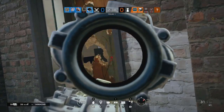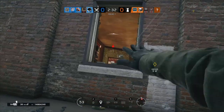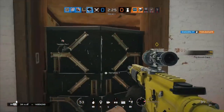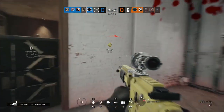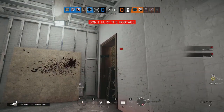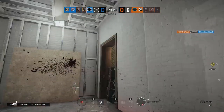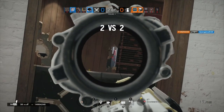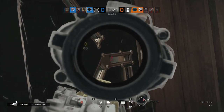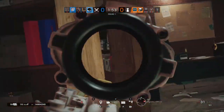Maverick only has access to one secondary: the 1911 Tac Ops, essentially the Rainbow Six Siege version of the M1911. It's a .45 caliber pistol dealing 55 damage per shot on a trigger-finger fire rate with eight bullets in the mag. It doesn't have many bullets but hits pretty hard, so you can use it to clean up kills if you need one more bullet. It's a solid pistol — the only concern is running low on ammo against someone like Jäger who carries more rounds.